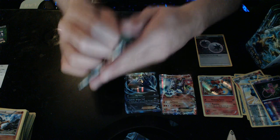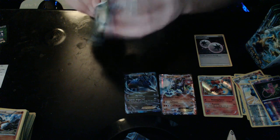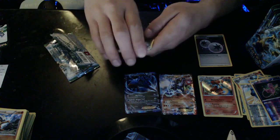We'll keep the Lugia there because we want a Lugia Break — that's what we're searching for. We want a Lugia Break! That's a white code card, so we might have something in this pack.